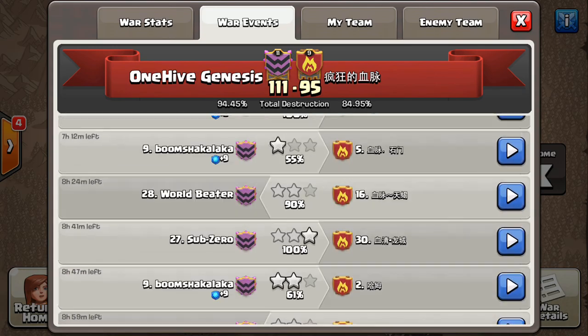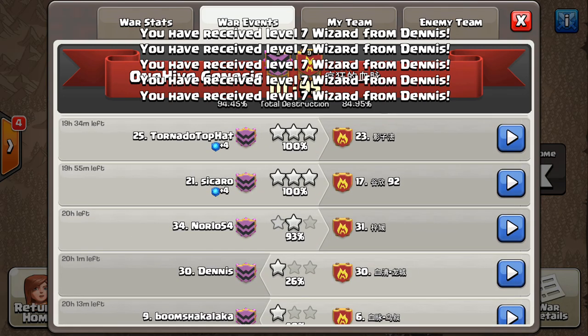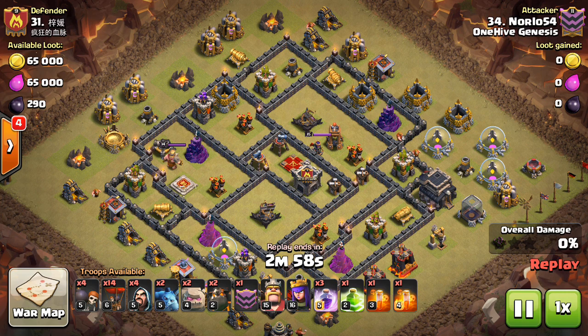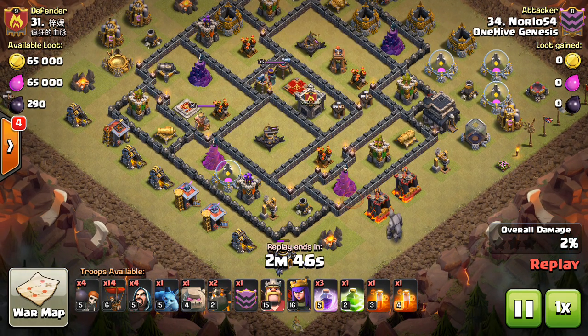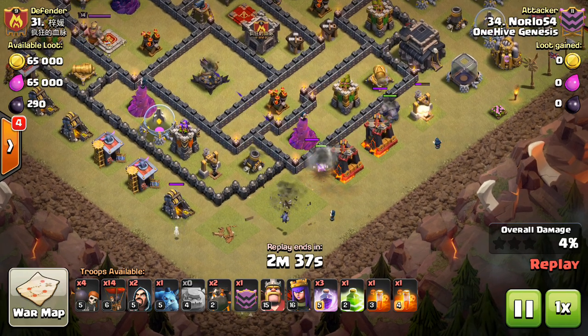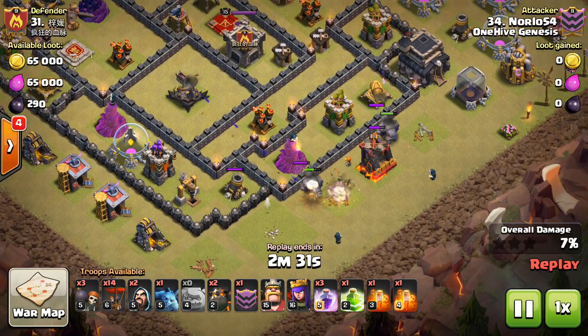We'll scroll down to the next attack, which is by Norlo. He's also coming in with a Laloon attack, but once again it's not going to work out. One thing to keep in mind as we go through these attacks: I think the first four attackers all do an air composition. If you've seen even two attackers do the same thing and it's failed, that should be a huge red flag — think of a new strategy, take a look at the base in a fresh way. On the first attack, didn't see a whole lot that could be tweaked for the three-star.